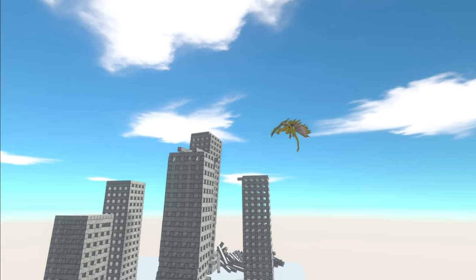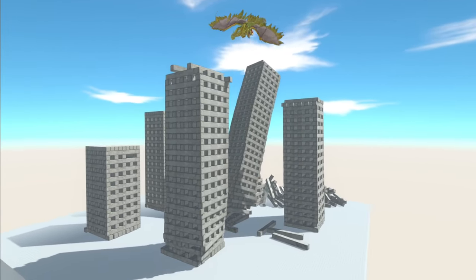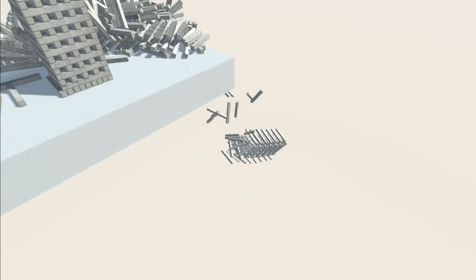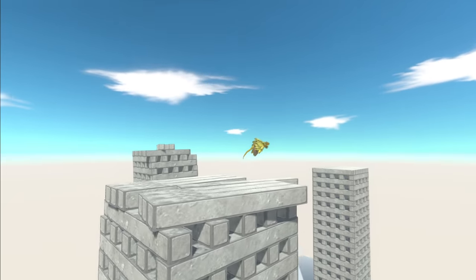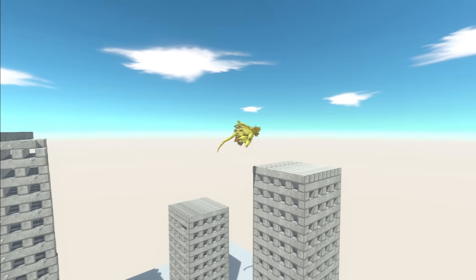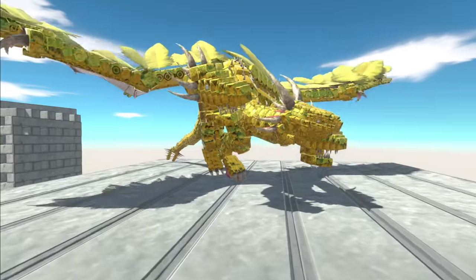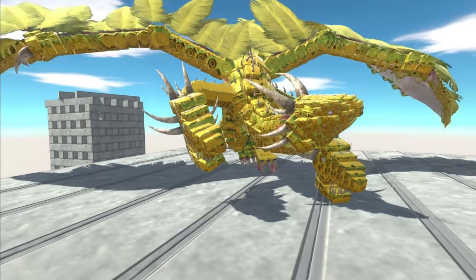Now it's just a 1v1 situation. The building's going down — look at that. It looks like Jenga, and that is the main building now gone. They're so far apart that they can't see each other anymore. Is he landing? Hey, what are you doing? Go fight the enemy — he's right above you. They're literally too far away; they don't know where each other are.